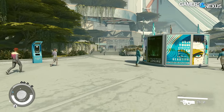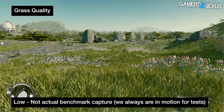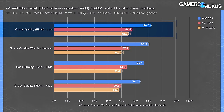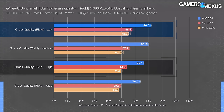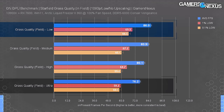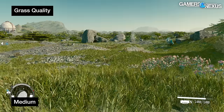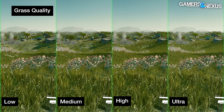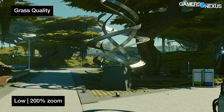Our previous summary charts showed nearly zero impact from grass quality because there's not much grass in New Atlantis. Testing specifically in a field, the differences emerge more meaningfully. From all-low settings at 1080p, the baseline was 86 fps. Increasing to medium resulted in a 2.4% performance loss; high cost 6.9% from baseline low; ultra cost 11% — a massive swing for just one setting. Ultra proves overbearing for a lot of GPUs. If you're GPU-limited in grassy areas, this is the setting to adjust.